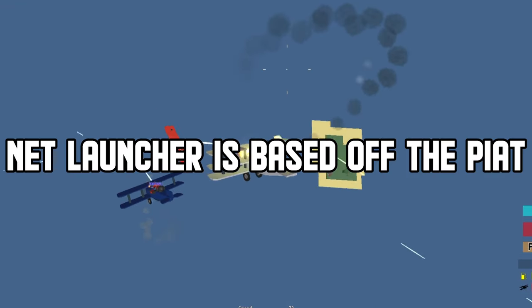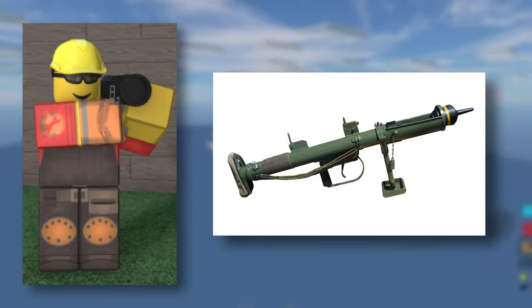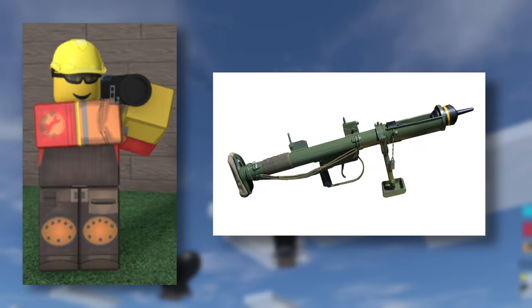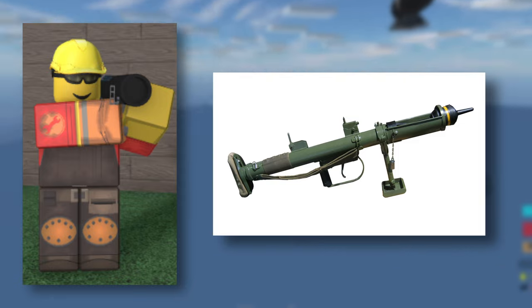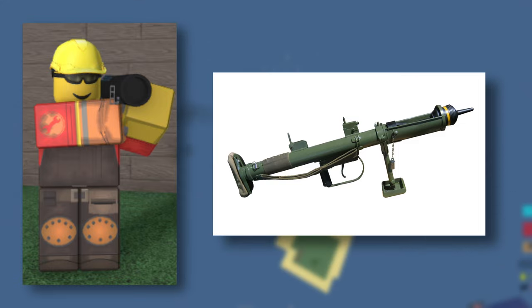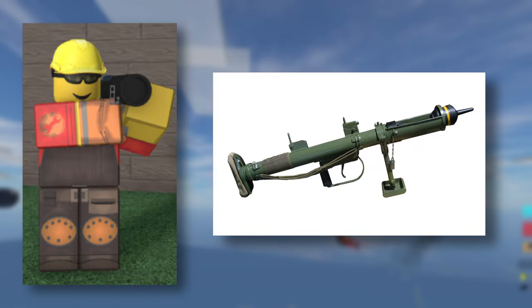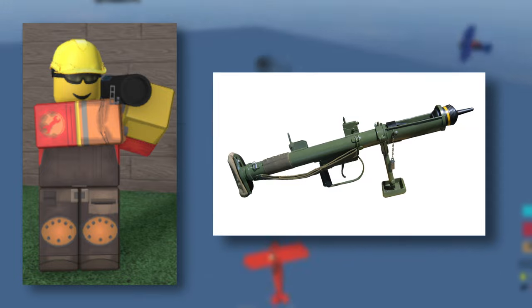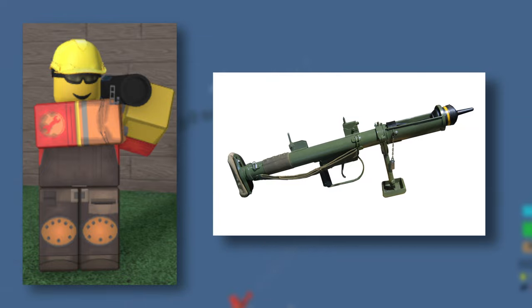The Net Launcher is an anti-aircraft weapon given to crewmen. It has been theorized that the Net Launcher was based off the PIAT, which was a British anti-tank weapon designed in 1942 in response to the British Army's need for a more effective infantry anti-tank weapon, entering service in 1943. It looks extremely similar to the Net Launcher.